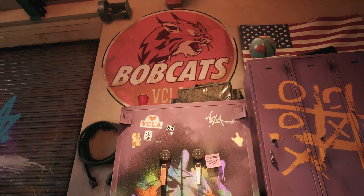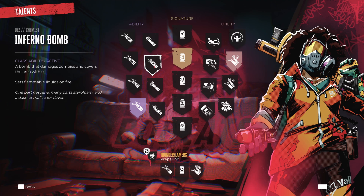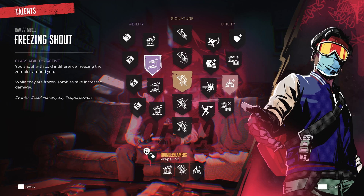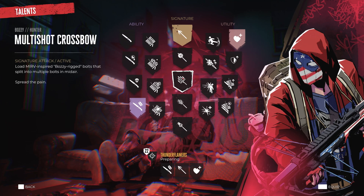But before venturing out, you'll need to assemble your squad. Each Bobcat offers a unique class, with signature weapons, talents, and abilities to level up and customize.